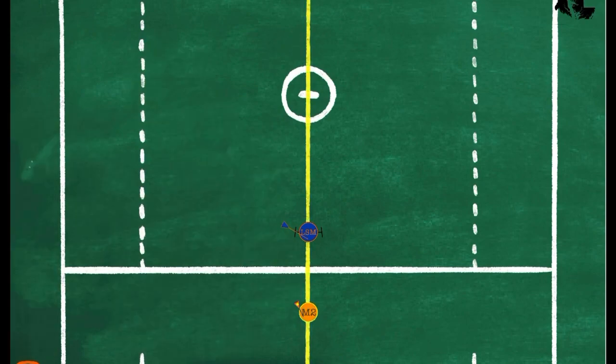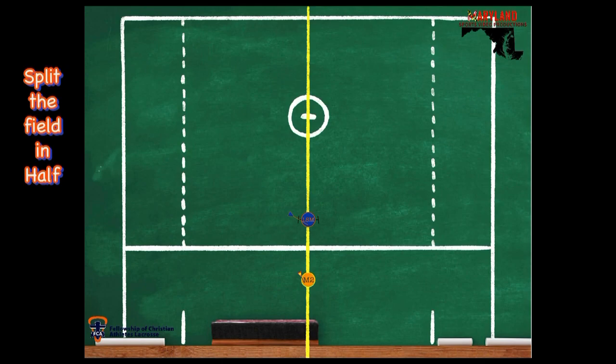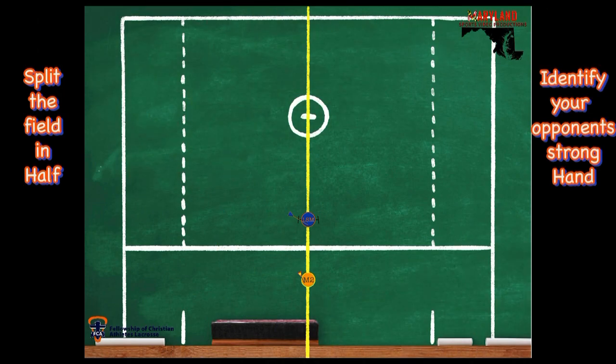Here we're going to start with a ball handler with the ball in their left hand. When they do this, we're going to understand that we can split the field and take away that left hand. So we're going to draw an imaginary line down the field and take away this area of the field over here to force him to drive the other way. You identify that strong hand — this time he's left handed.